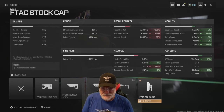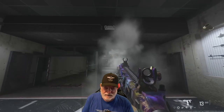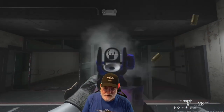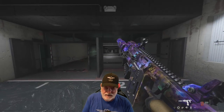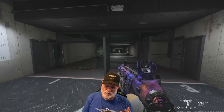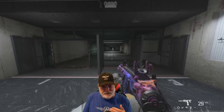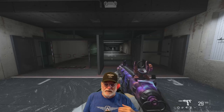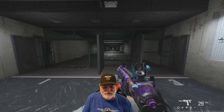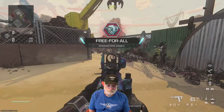Speaking of recoil, let's go to the firing range. Hip fire first — not controlling it — you can see it goes pretty much straight up. Now ADS — not controlling it again — fairly straight, some kick, but easily controllable. I'm of the opinion there's more recoil shown in the firing range than there is in the field. Let's take the F-TAC no-stock with the paracord grip and the Quartermaster Suppressor onto the field of honor and see how it does for grandpa.